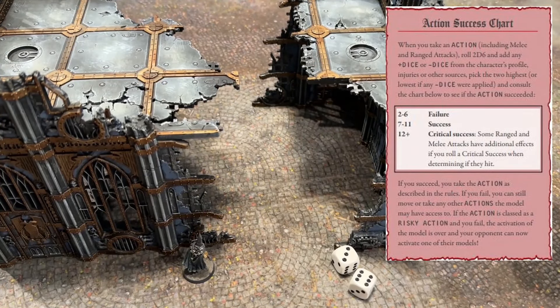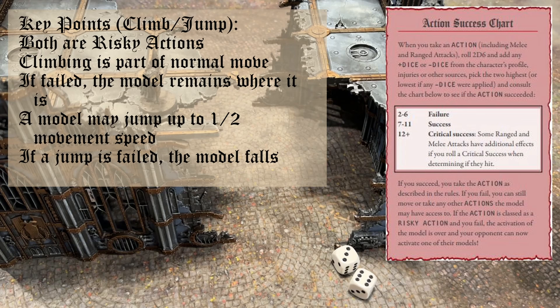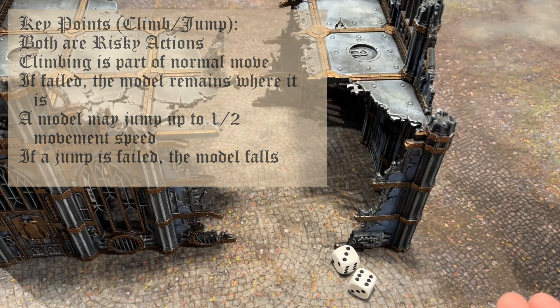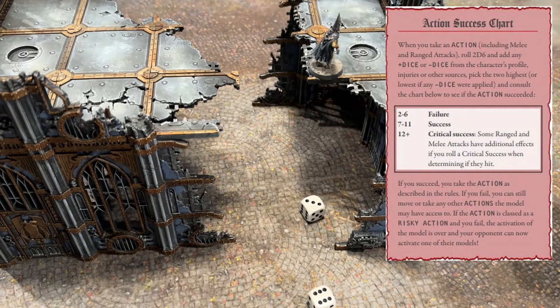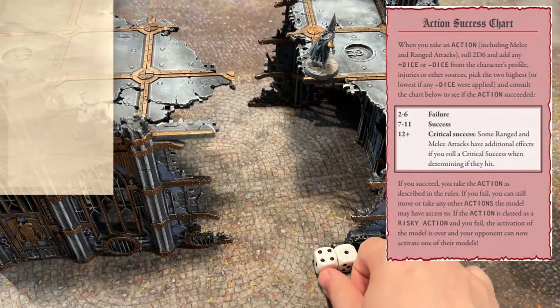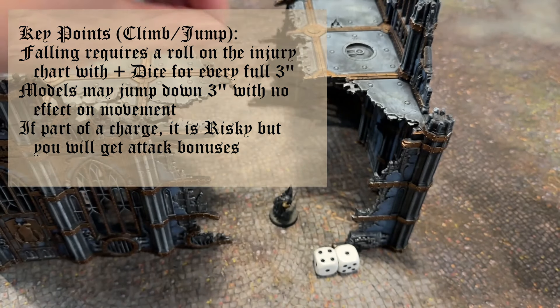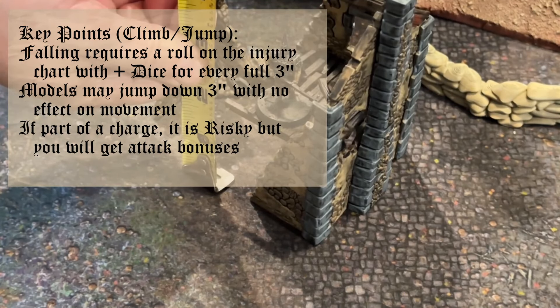A model may climb as part of their normal move, not Dash. You will need to roll for a risky action, and the model must clear the entire sheer surface with its movement speed. A model can also jump over gaps up to half their movement characteristic — this is a risky action as well. If a jump fails, the model would fall and roll on the injury chart. Any fall from a height requires a roll on the injury chart, and you get plus dice for every full 3 inches you fall.